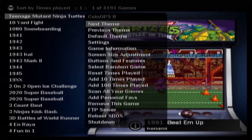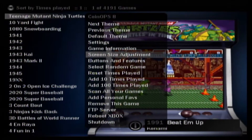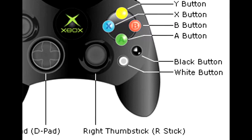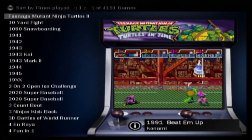You can hit Start to go to your settings — try not to get too overwhelmed by all this because you're not going to be messing with a lot of it unless you have to. You can adjust your screen there. You can also hit the White button to favorite games and sort your list by favorites.